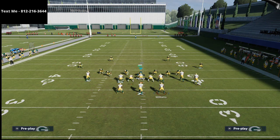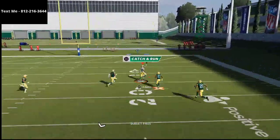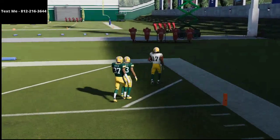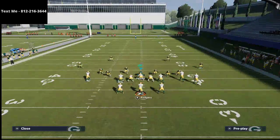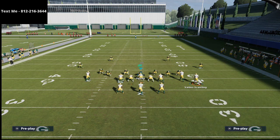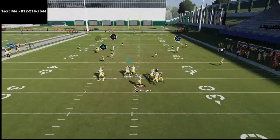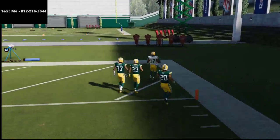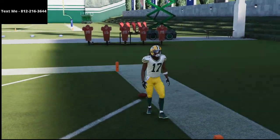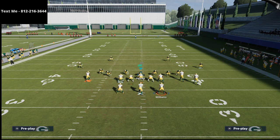You don't necessarily have to put Valdes-Scantling on the streak, but I think it makes the play a lot more consistent against cover three — you get that nice bomb right over the top. As you can see right there, even against someone like Jaire Alexander who has the Deep Out Elite ability, meaning when he is in a deep third or deep quarter he plays like he's on steroids, we're still consistently able to bomb this coverage. This is especially effective against the big nickel over G meta cover three defense.